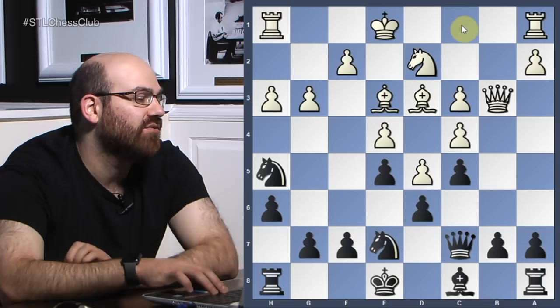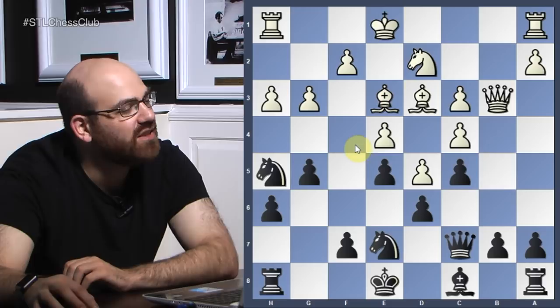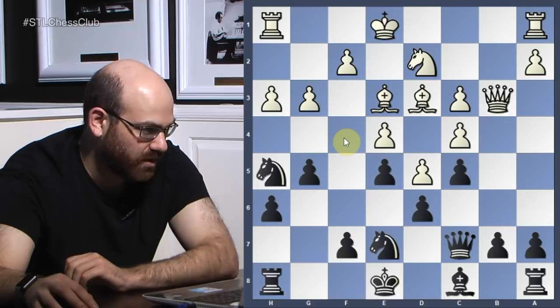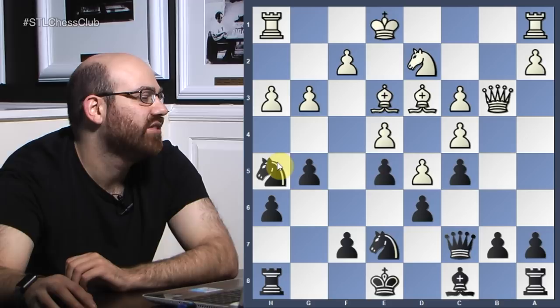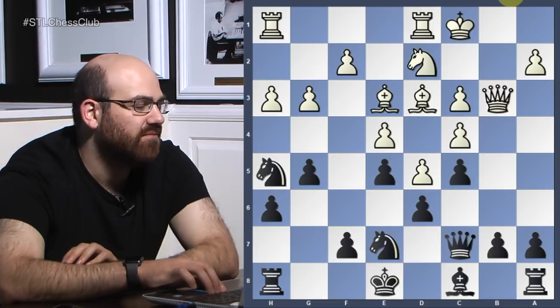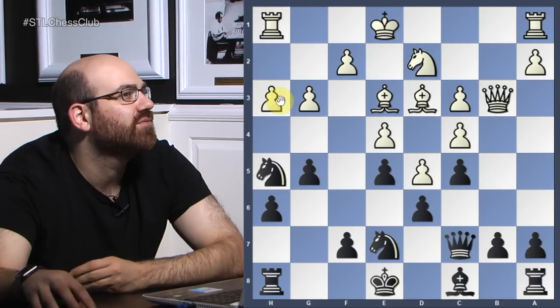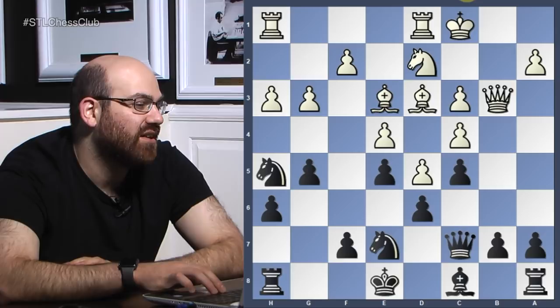I thought maybe white could try h4 immediately, but white decided to castle queenside. It's kind of a debatable decision, but part of the idea is that because this pawn always hangs, castling kingside is going to be very difficult — not to mention black's probably going to play f5. So black plays knight g6, trying to lock things down even more. Bishop to e2, knight back to f6.